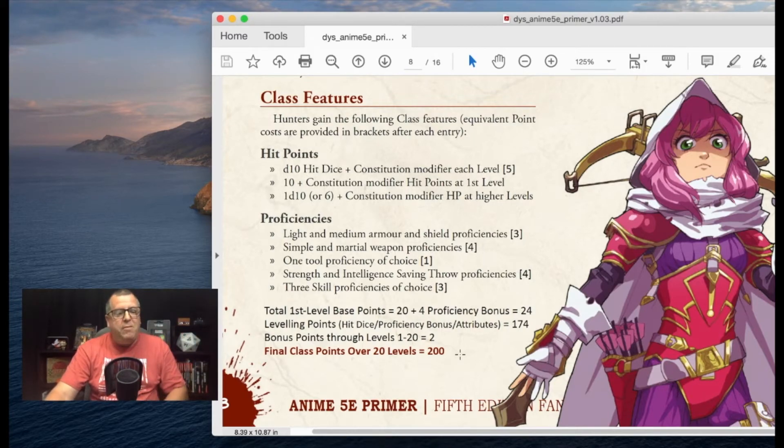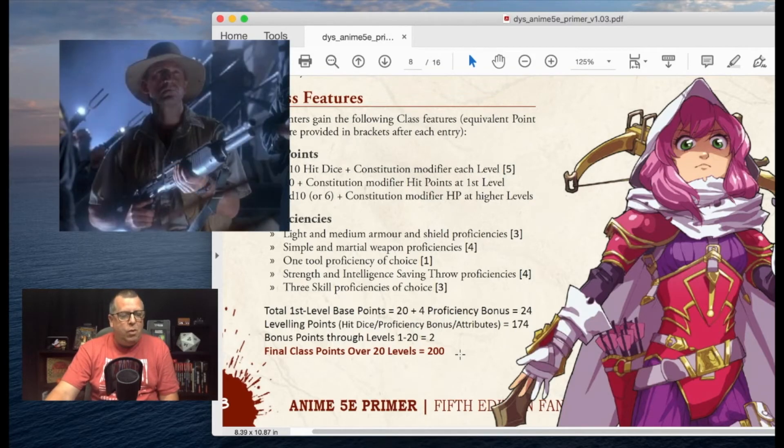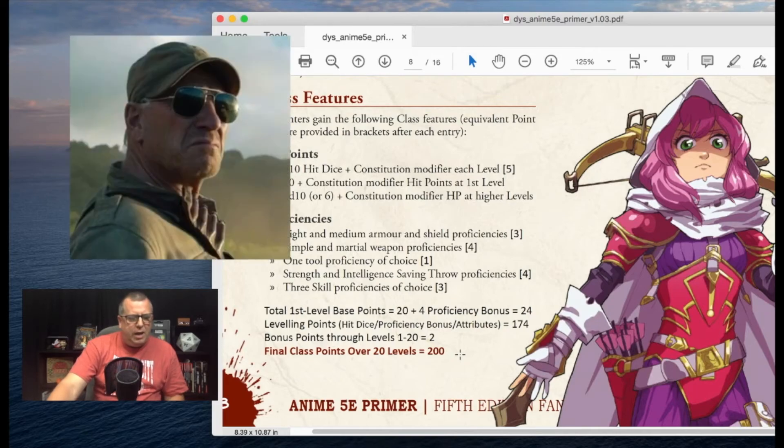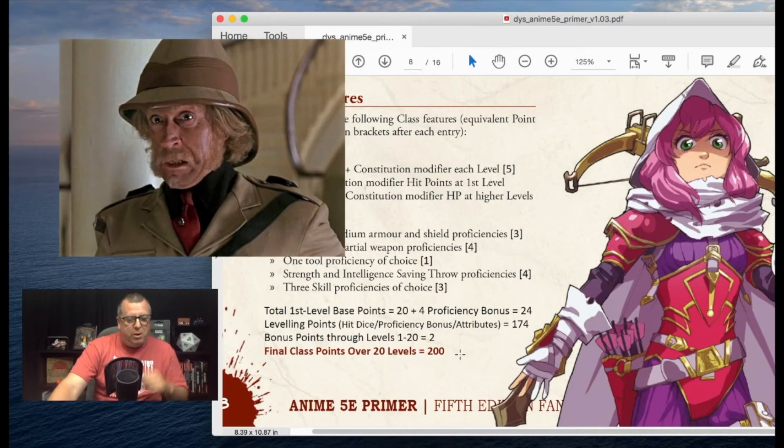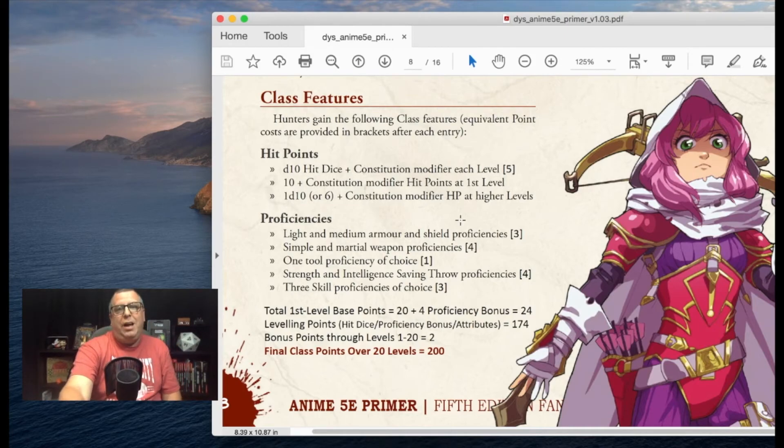When I think of hunters, some of my favorites include Robert Muldoon as the game warden in Jurassic Park — clever girl. I also like Ken Wheatley from Jurassic Park: Fallen Kingdom, and Van Pelt from the 1995 film Jumanji, played by Jonathan Hyde. I think those are all really cool types of hunters I'd love to play. And I also think of Predators — all these various kinds of hunters — and you could maybe use some of those as a model.